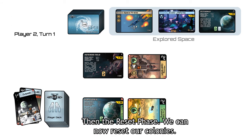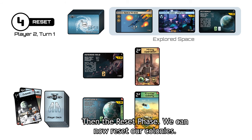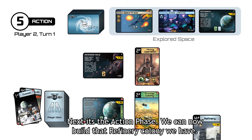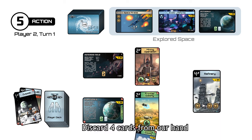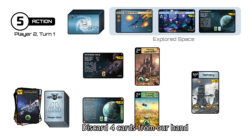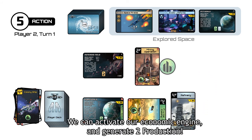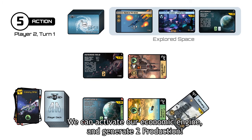Next is the draw phase where we need to draw a card from the player deck. Then the reset phase — we can now reset our colonies. Next is the action phase. We can now build that refinery colony we have. Discard four cards from our hand and place our refinery on the last available utility slot on our starting system. We can activate our economic engine and generate two production.